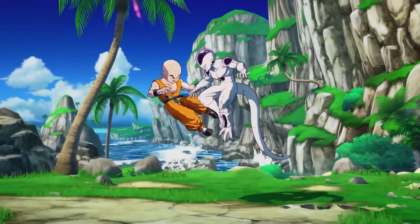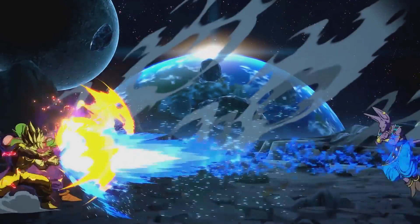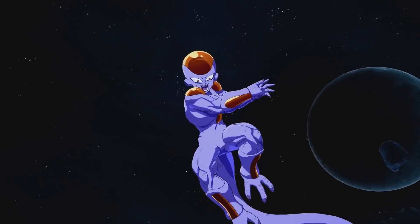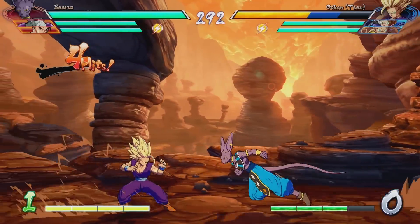In the series, key charge techniques like Frieza's Death Ball are known to be powerful enough to destroy whole planets. But how much ki would this iconic villain of Dragon Ball Z have to channel in order to destroy our planet Earth? Next time on PlayNoggin Z! Oh, we're just going to do it right now. Okay, cool.